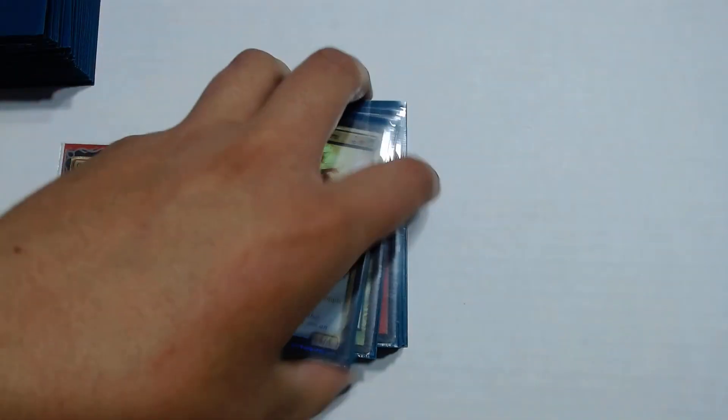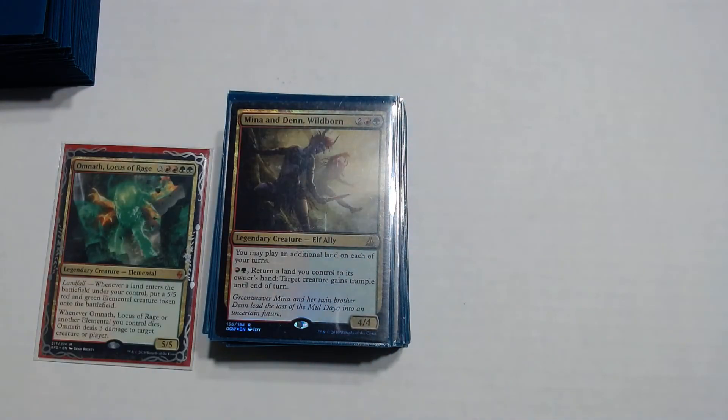Mina and Denn, Wildborn — 2 red and a green. You can play additional lands. The second ability lets you pay a red and a green to return a land you control to your hand, so if you have no more lands in hand you can bounce one back and replay it. It does grant something trample but you mainly just want to play extra lands with this card.